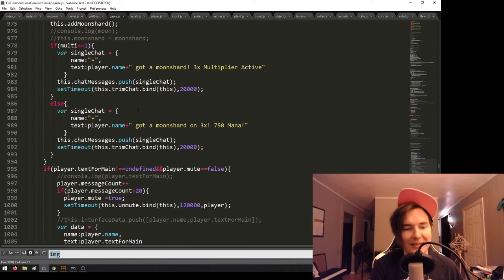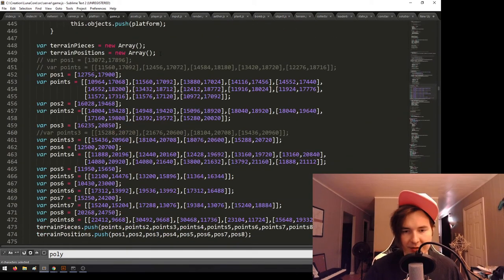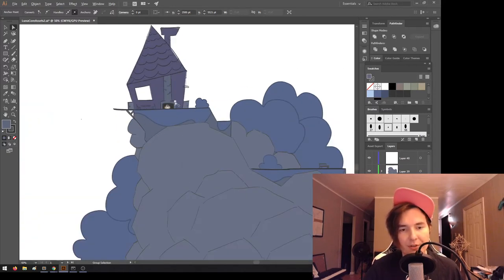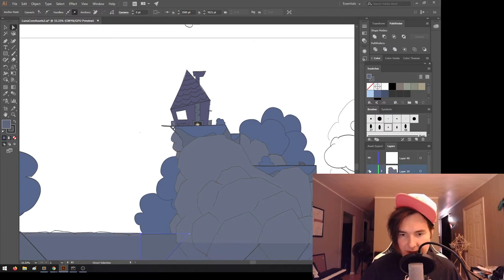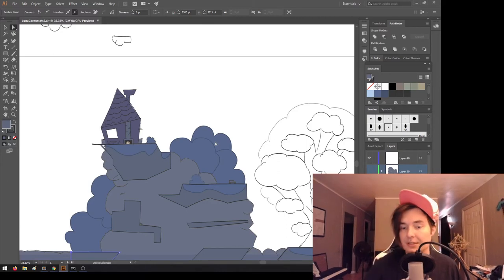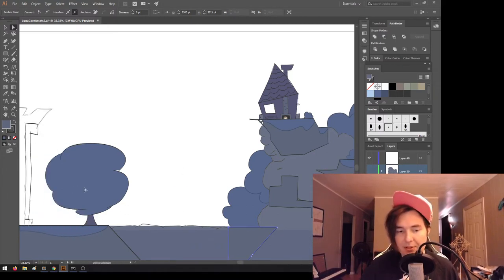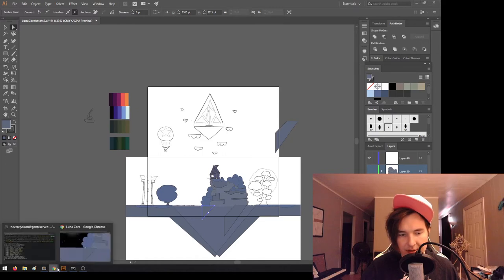I relish in the tedium of entering all these polygon points manually, which I've gotten more efficient at. I also have another layer I'm working on: from far away you see a mountainside, but when you get close enough you can see inside the caves. I'm going to do that for the house, trees, and tower too — the trees you'll be able to see inside when near them, but not the bushes.